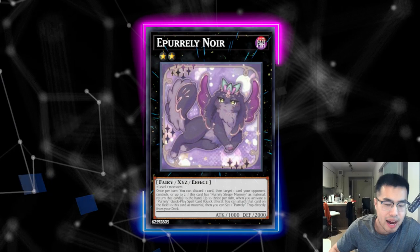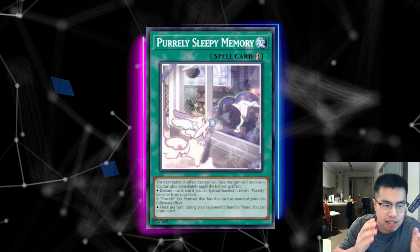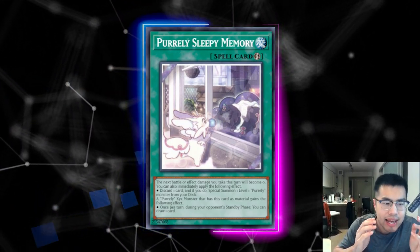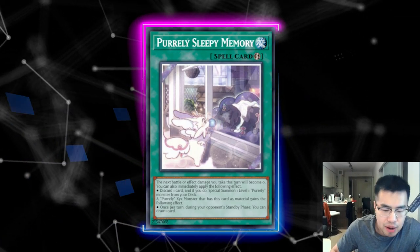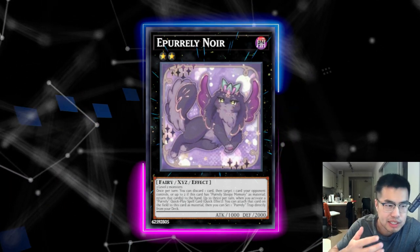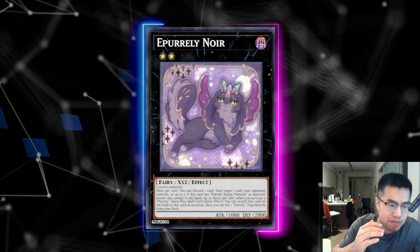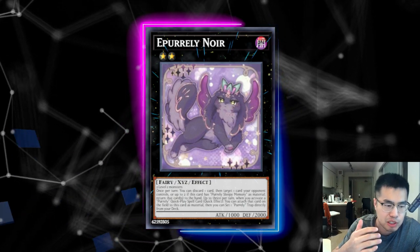E-Purely Noir was a missing item that the deck needed, which pairs with Purely Sleepy Memory. Previously, when you had Sleepy Memory as a Purely player, you would have no way to actually rank up using it — it was only used for the purpose of drawing a card. Now you actually have the option of using a Purely or a regular Purely to rank up into E-Purely Noir anytime you have Purely Sleepy Memory, and on top of being able to draw with it, you actually have a nice removal spell too.